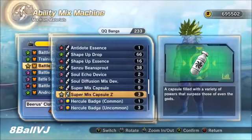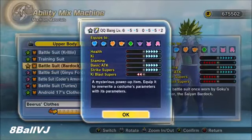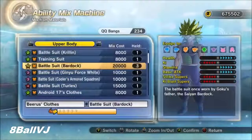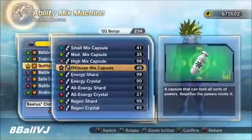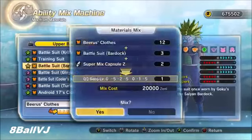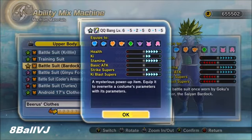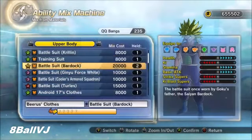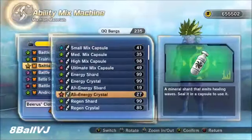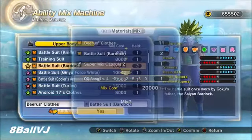Keep mixing and you should get another one. Once you get that first level 6 QQ bang, you're really good to go. As you can see there, I got another QQ bang. I'll mix it again because I think I had a couple more left. Look at that - that's another QQ bang, level 6. So after a couple tries, just keep at it and you'll get the QQ bang that you want. And that's pretty much it.